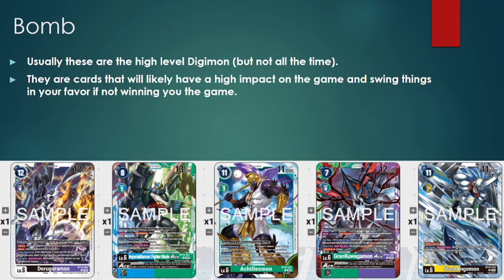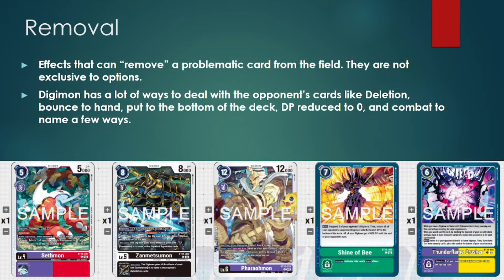Bombs are usually your win condition — these are your cards and Digimon that have the most and highest amount of impact when you use them. Most of the time it's going to be your higher level Digimon. Removal is pretty self-explanatory: effects that can remove problematic cards from the field. There are two different types of removal — hard removal and soft removal. Hard removal are effects that remove the body outright: deletion, bouncing to hand, putting to the bottom of the deck, reducing DP to zero, and attacking into them.